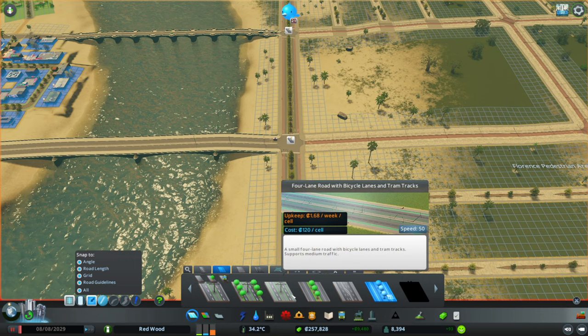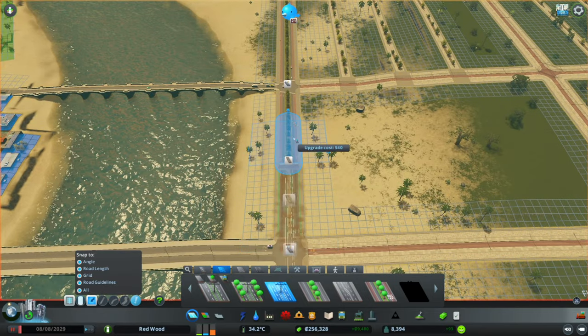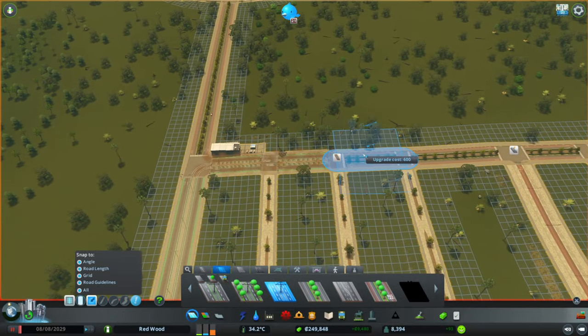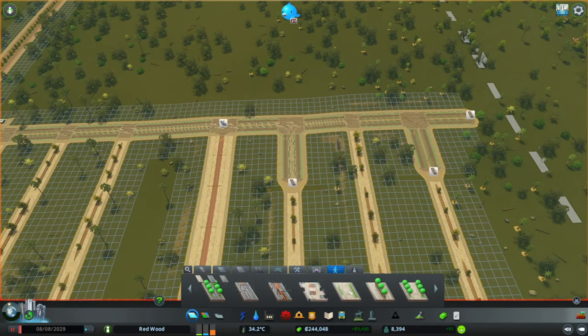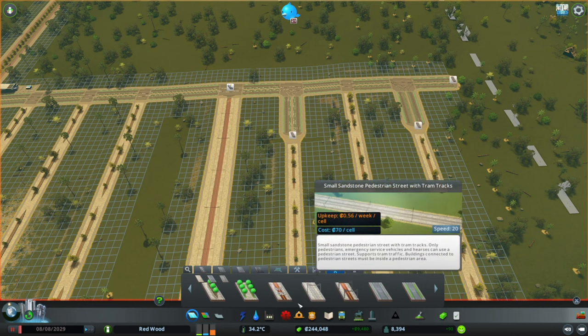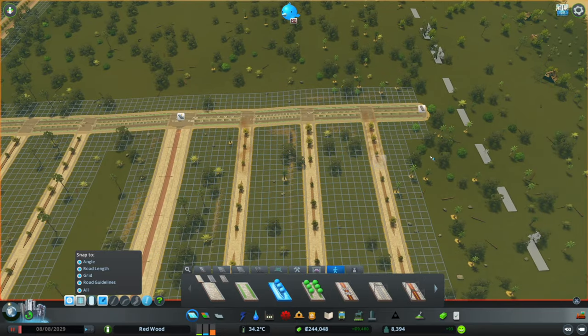The bicycle lanes are down the side and the tram tracks are in the middle. I think that's the option we want to go for — unfortunately we lose a few of the trees but that's fine. Bring this up all the way. Don't be silly, game. It was a small one — not the big roads. So let's go with the small ones again. Median trees — I do really like the look of these median trees.